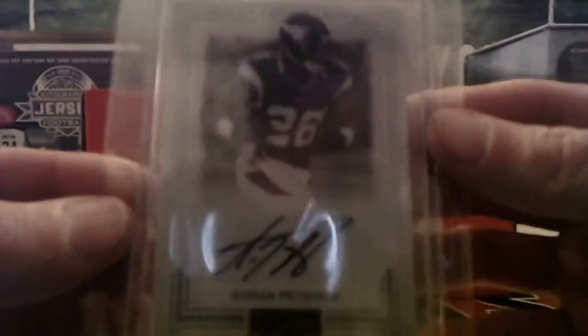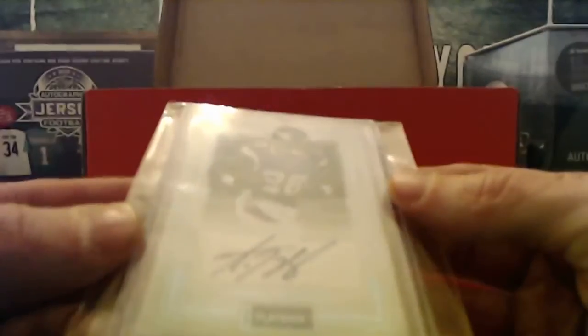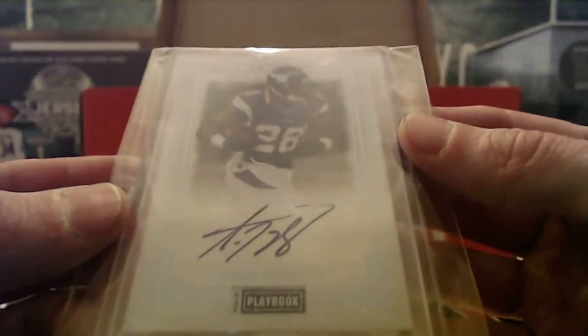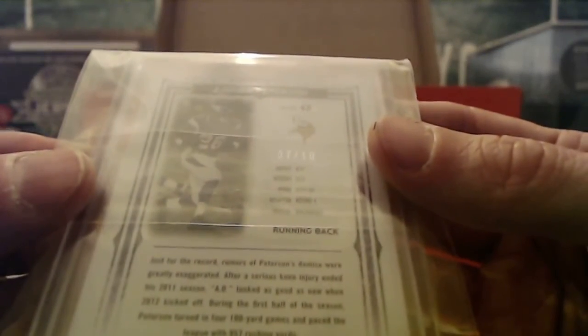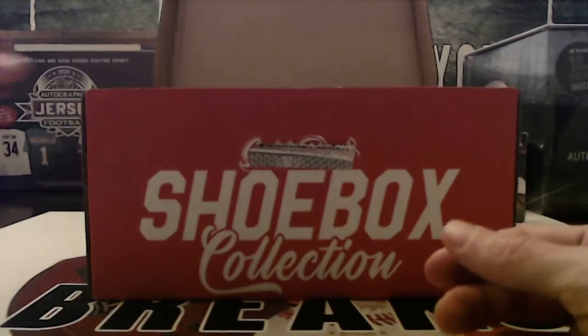How about an AP auto? This is from Playbook — nice low number, seven out of ten on that one. Last name P is going to be Brian. That is from 2013 Playbook. Nice start — that's number one.